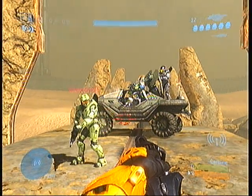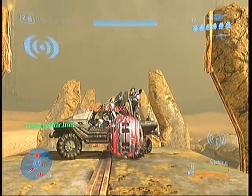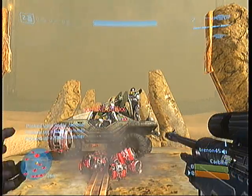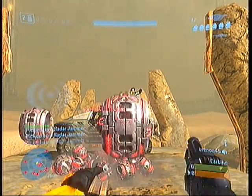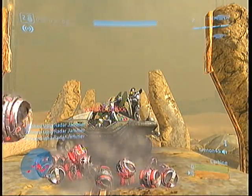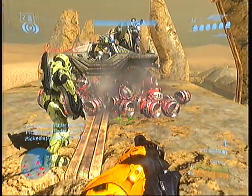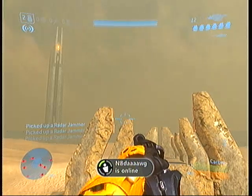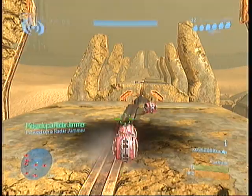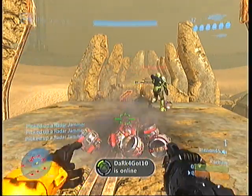And I'm recording in case you did not notice. Now, for this glitch you want to be tossing a bunch of radars at either a jeep, a warthog, or any vehicle of any sort. And then you go up to it with a brute shot or a grenade. And there you go — I go flying. You can also do it with yourself, you can do it with vehicles, you can do it just standing around. It's a fun glitch to do nonetheless.